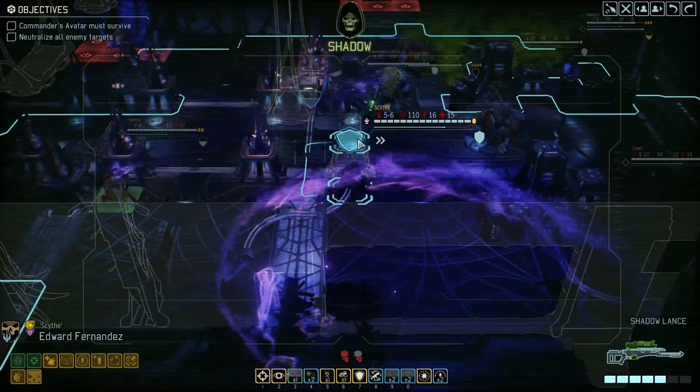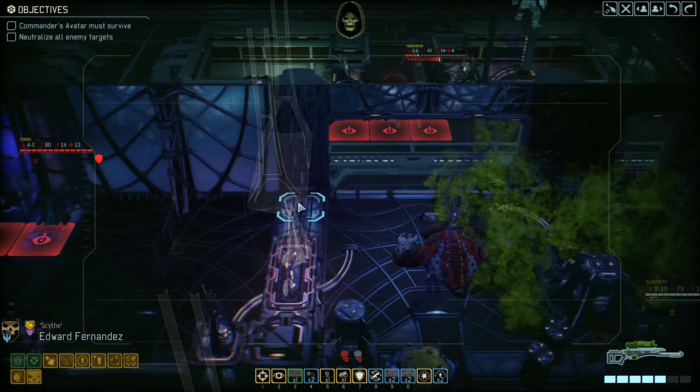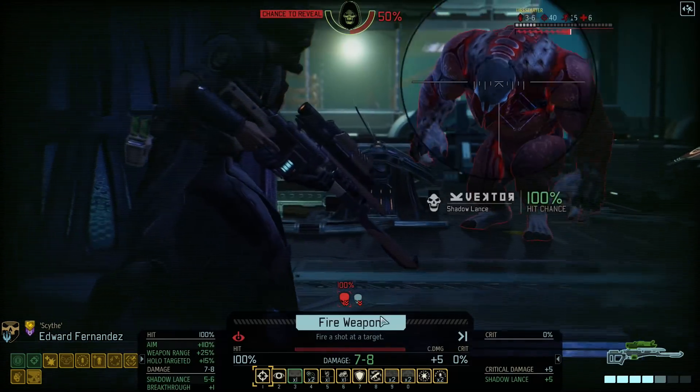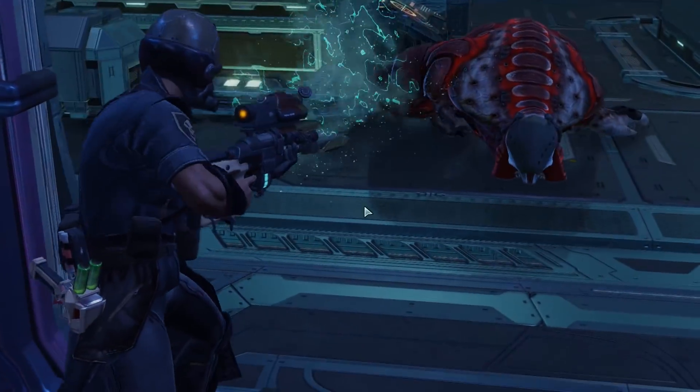That will still leave us with one more use of combat protocol. He won't be panicking after this turn anymore, so I'd rather just kill him. Which only leaves us with one Codex, because we are controlling the Andromedon. And the other Codex is in stasis. So that will be a kill for sure, and we'll stay concealed.